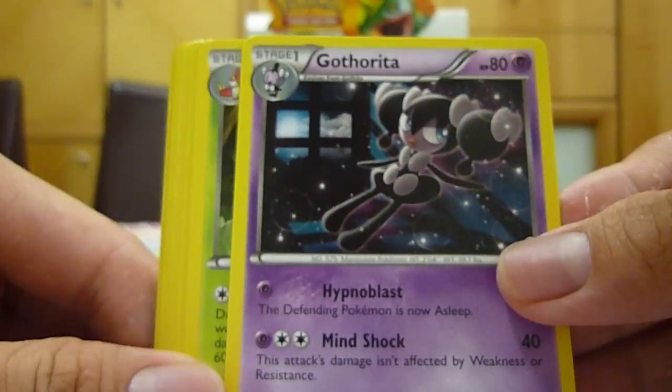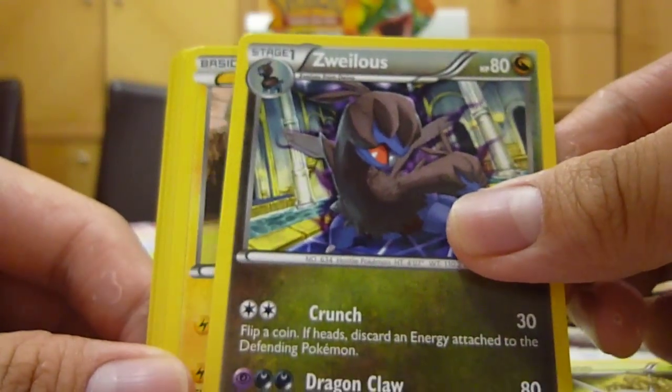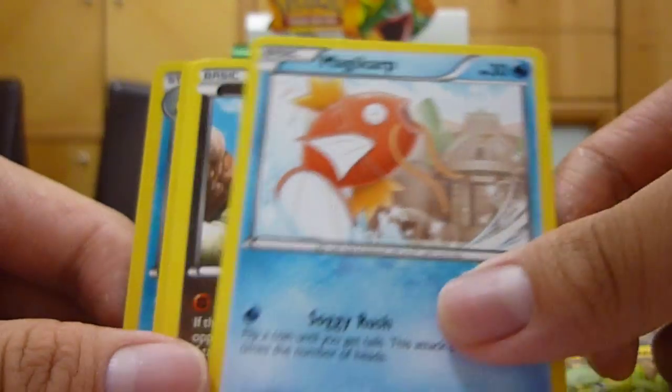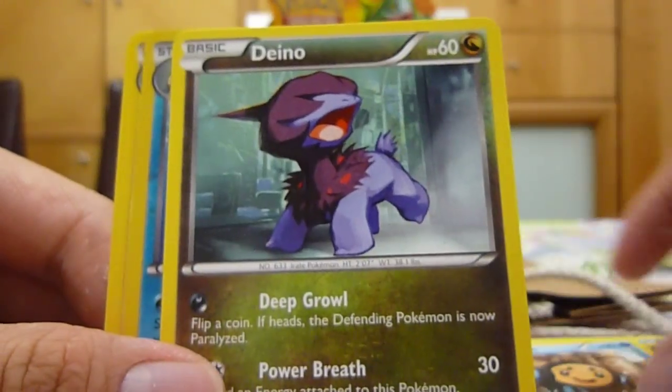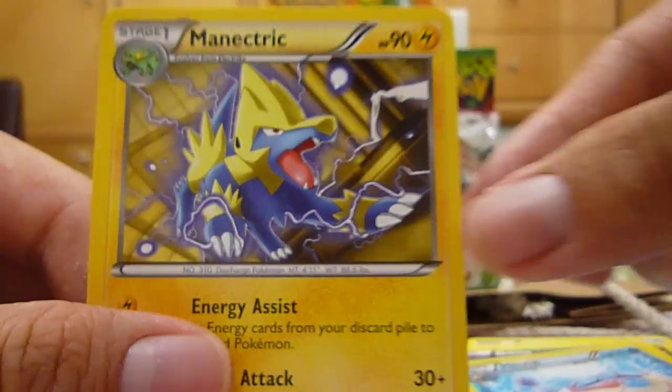We have a Gothita, Sylveon, Whirlipede, Electric, Magikarp, Gible, Tympole, Dino, Milotic, and a Minccino.